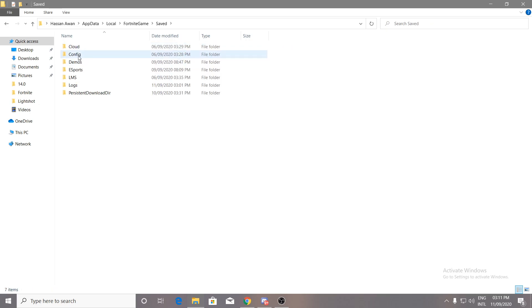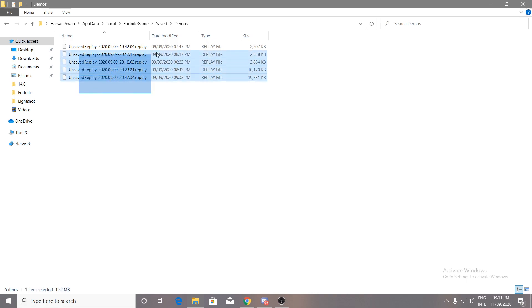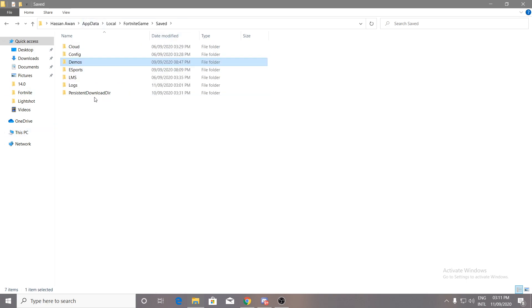Go into the Save folder, then the Configs. But first, go into the Demo folder and delete all the files in there, because these are your game replays and they can cause crashes when they become corrupted in your directory. Make sure to clear out all of those replays from that folder. I personally use replays for my montage cinematics, so I'm not deleting mine, but you should remove all those files.